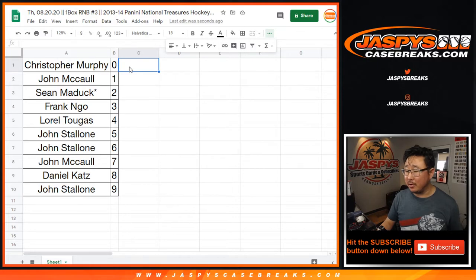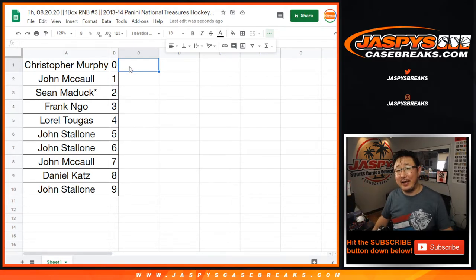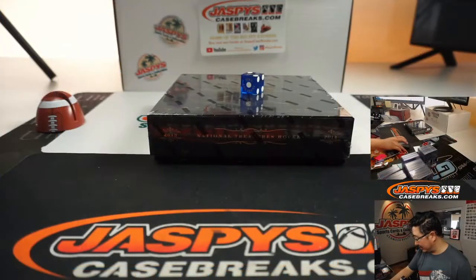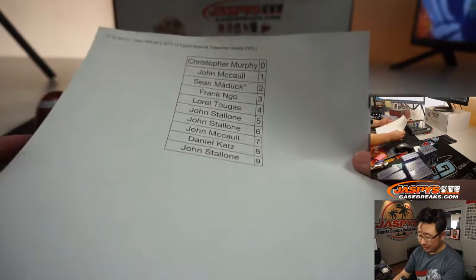I think we stopped selling top loaders on our site too, Nick, just because we have to use them for group breaks. It's crazy. With so many rookie cards increasing in value, like non-auto rookie cards, we're top loading more of those too. So that's also increased demand, but we'll be back to normal soon. There's the final printout right here.